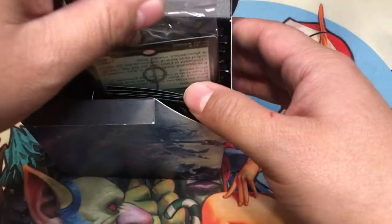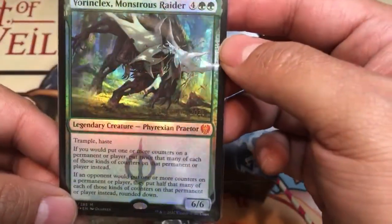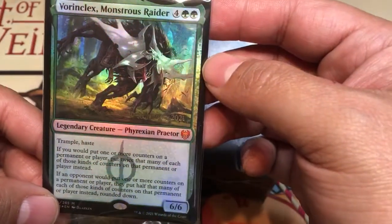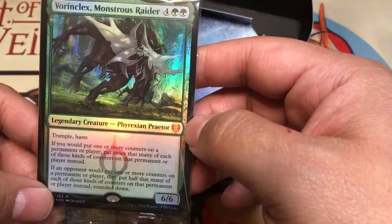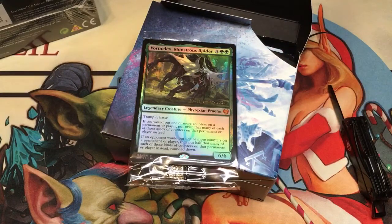Let's see what our promo is. Oh man, almost! But dude — foiled Vorinclex! I saw that Phyrexian watermark and I was like, oh my god! So that's number three Vorinclex for me. Now I have to build a deck, but let us see what Star City has to say about this, because that may have paid for this venture.